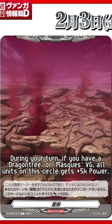During your turn, if you have a Vanguard with Dragon Tree or Masked Cast in its card name, all units in this circle get plus 5k power.